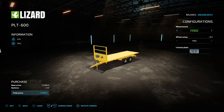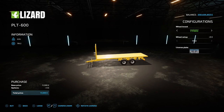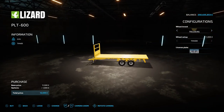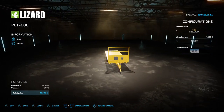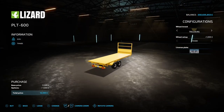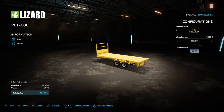Next up is the Lizard PLT 600 by Surfing Modding and AM Modding — 5.80 megabytes on the download. You'll find this under Bale Loaders. Tire options are Nokian and Trelleborg. You can put a number plate on the back. According to the website it will hold up to 18 bales, but there's no auto load option. It can hold whatever you put on top, though take it easy around corners as it could roll over if too tall. A nice basic bale trailer.